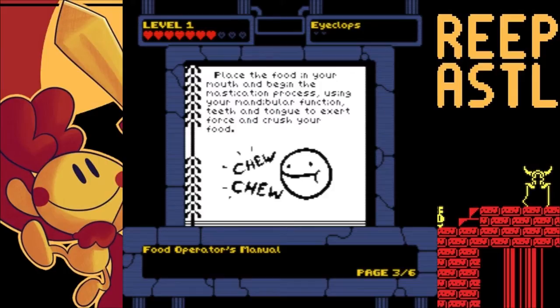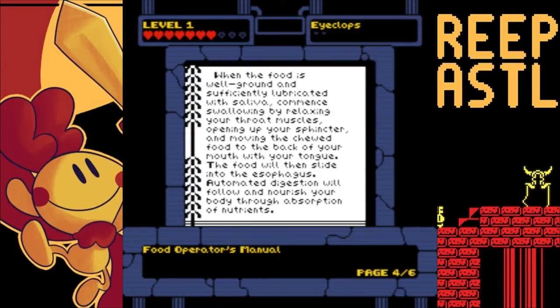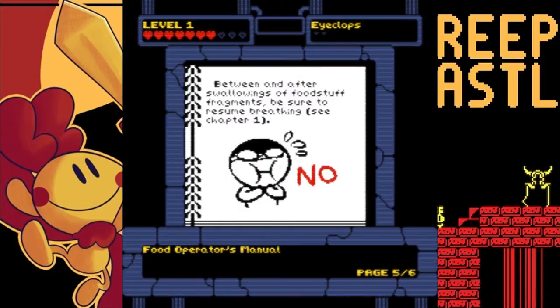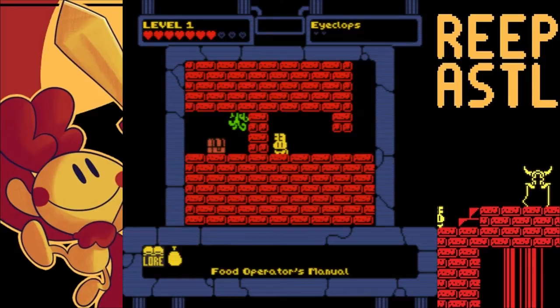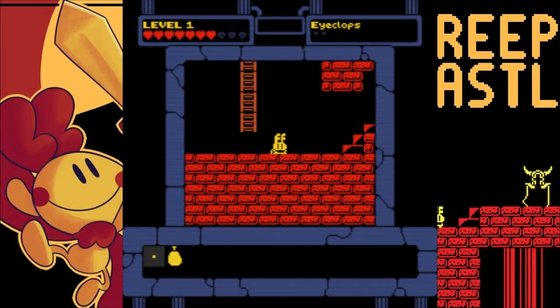Using your mandible function, teeth and tongue to exert force and crush your food. Hey, I've done mastication a lot and I have never once had to use my teeth and tongue for it. When the food is well ground and sufficiently lubricated with saliva, commencing swallowing by relaxing your throat muscles, opening up your sphincter and moving the chewed food to the back of your mouth with your tongue. The food will then slide into the esophagus. Automated digestion will follow and nourish your body through absorption of nutrients. This is an awful food operator's manual. Between and after swallowing of foodstuff fragments, be sure to resume breathing. See chapter one. Have a nice day. Wait, where's chapter one? I need to know how to breathe! Oh no! Now what will we do? We'll suffocate!